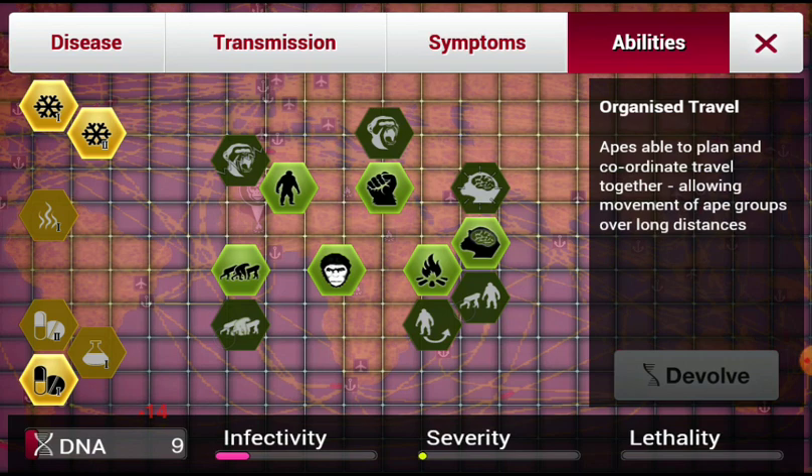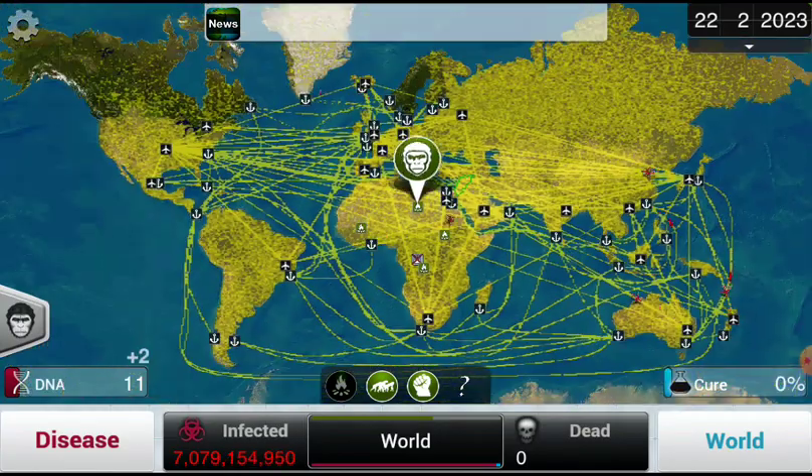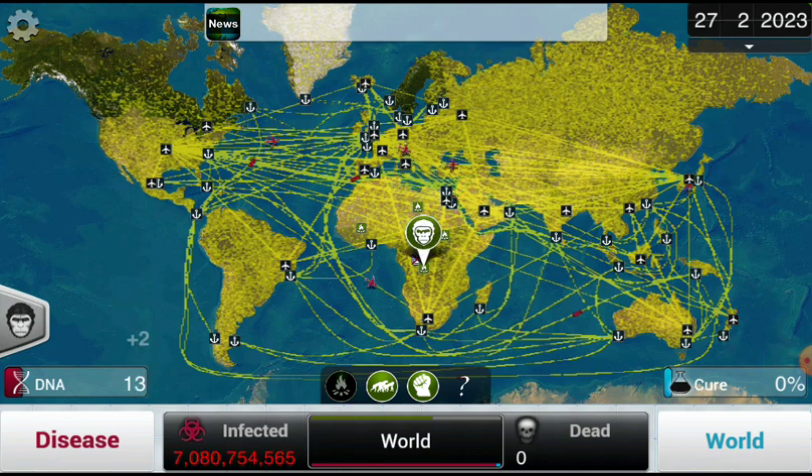Organized travel — now we can do all the abilities. Symptoms: wait till the world is infected. There's not really a state of loss here unless all your apes are killed.